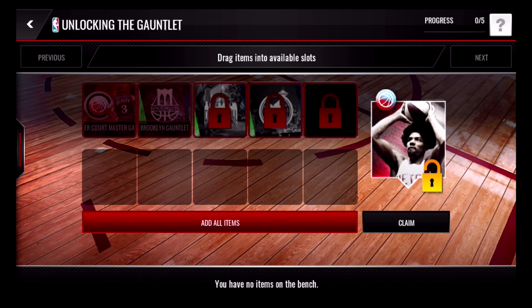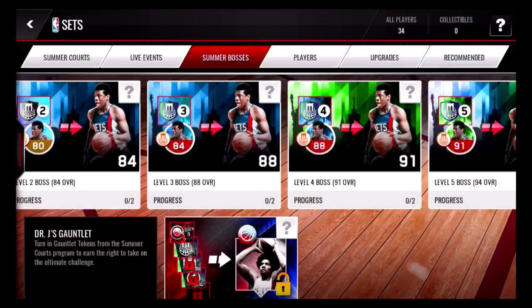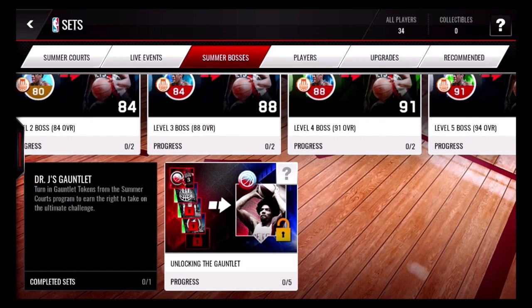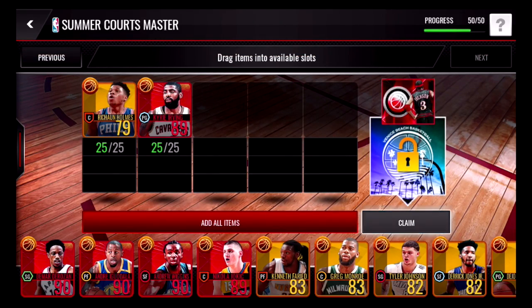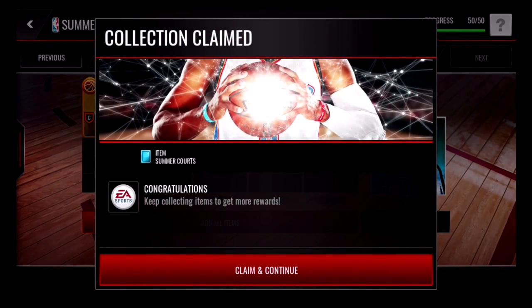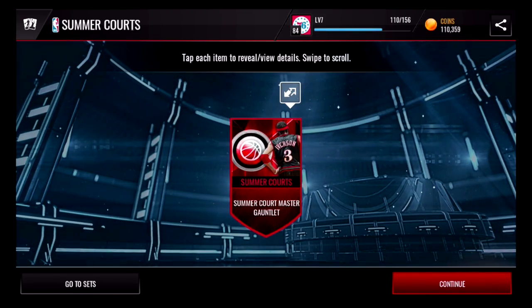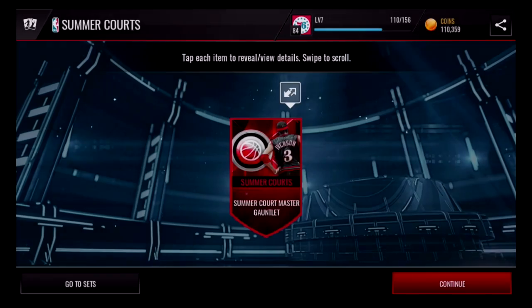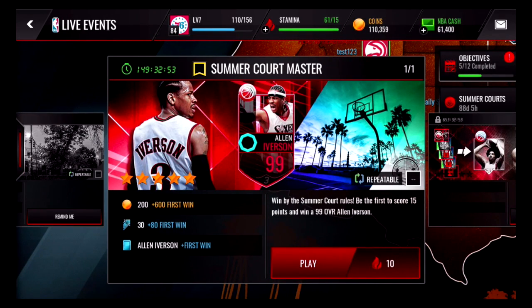Next we see Dr. J's gauntlet, which you probably need to complete all the court bosses first before turning in for him, because he requires a summer court master gauntlet collectible from each court. To get the gauntlet collectible, you complete the summer court master set, which we see here. You turn in 25 gold summer court players and 25 elite summer court players to receive the summer court master gauntlet collectible.